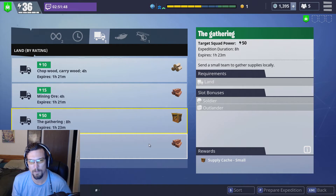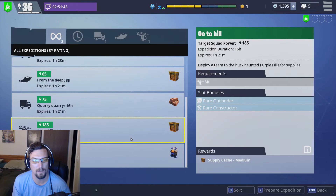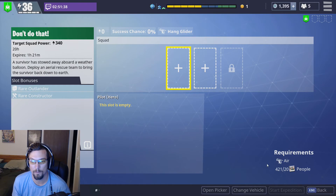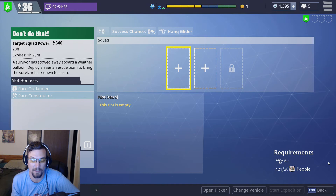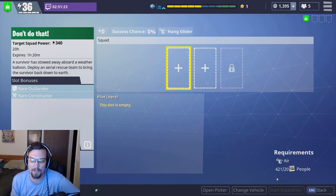So pretty much that's my rundown on expeditions — it's not too hard to figure out, but I'm sure some people have questions. Another thing you might not be aware of: this is the cost of sending your expedition out. That's the people that you have been gathering the entire game and had no idea what they were for — this is what they're for.